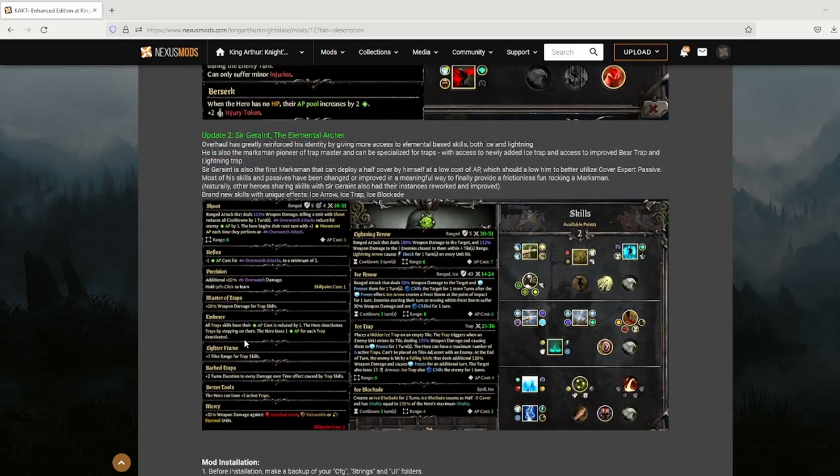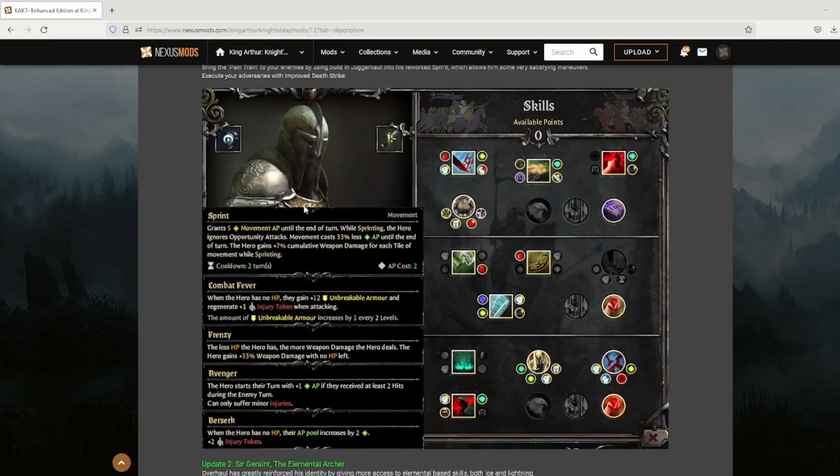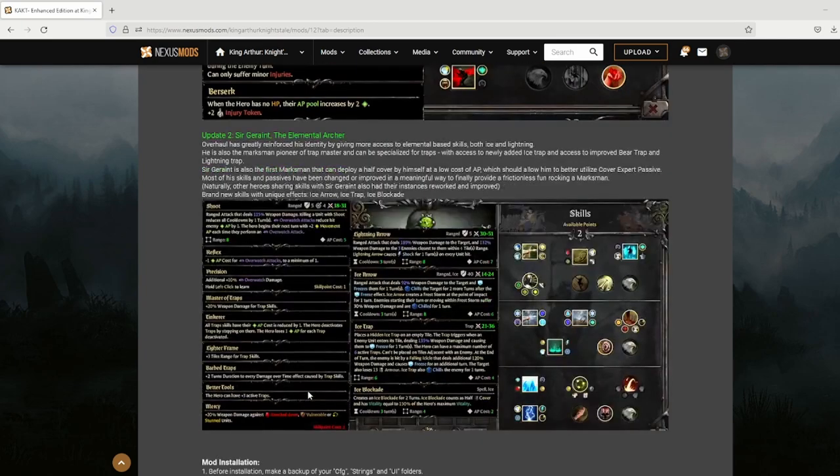And Sir Garaint, the Elemental Archer. There's a lot going on here. I'll go ahead and let you pause it if you want to read everything — these are the highlights of the reworks for each of these characters. I'm not going to spend too much time explaining them; I'm just going to show you what they can do in action. I've been playing around with them a bit and they've been quite a bit of fun — definitely a cool change from their previous form. I'll show you what skills I've picked out and a little bit of why, and then just show you what they can do.